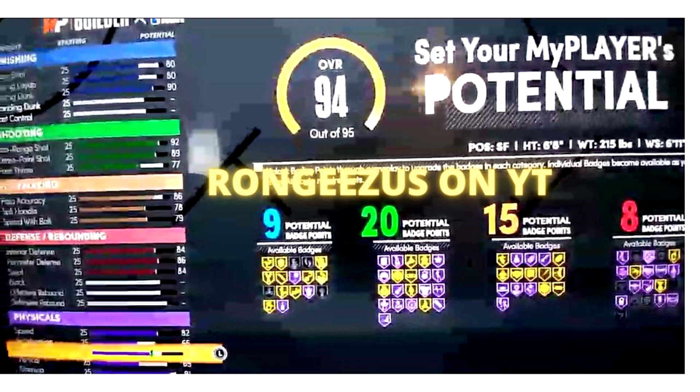For the defense, interior defense is at 84, perimeter at 86, and steal at 84 — that's going to get the job done. As for the physicals, this build has an 82 speed, looks like a 65 acceleration. I can't see the strength; the vertical looks like maybe a 69, and the stamina is a 91.